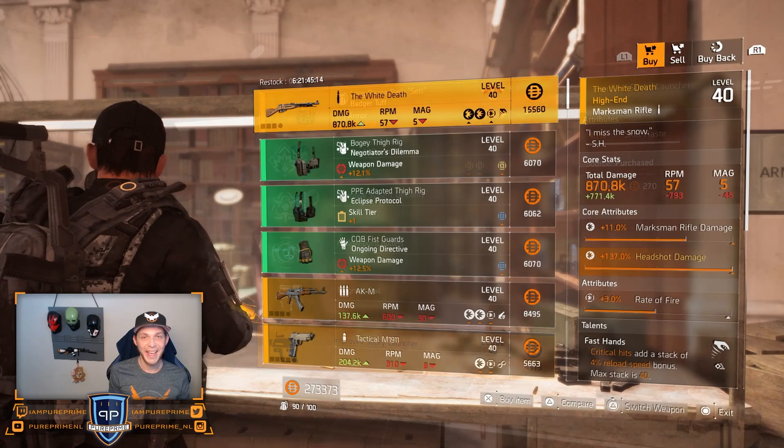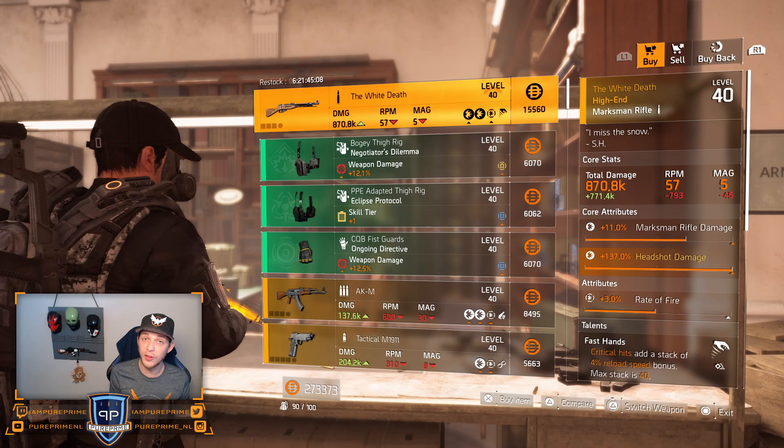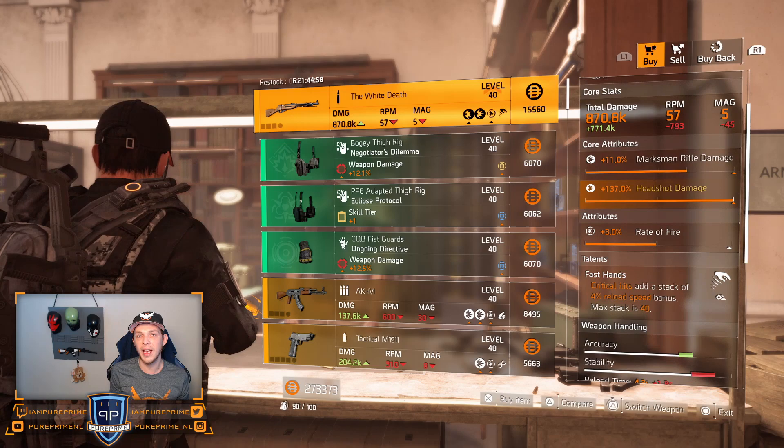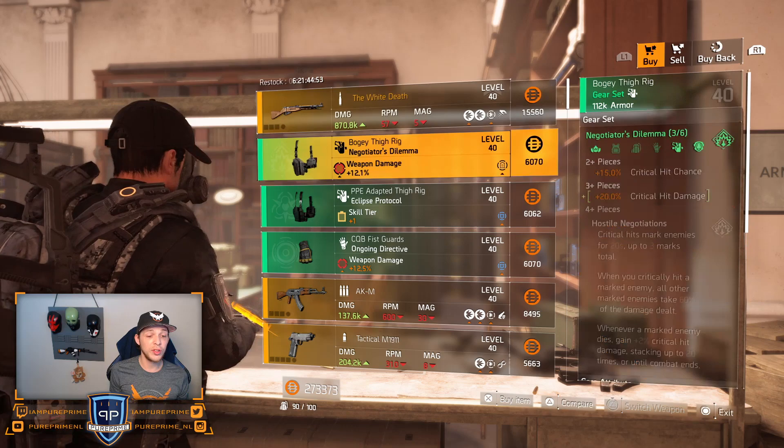Let's head over to the clan vendor. First thing we can buy is the White Death. 137% headshot damage will always be on there and the rest isn't that great — not loving Fast Hands as a talent and 3% rate of fire, no thank you.